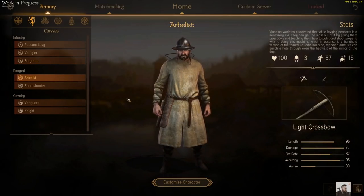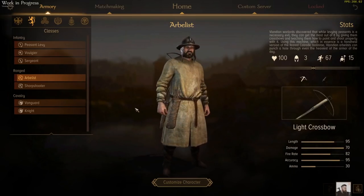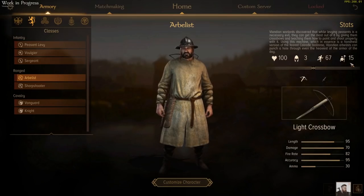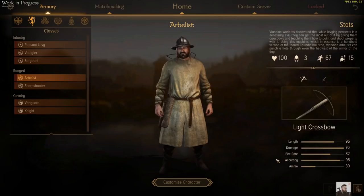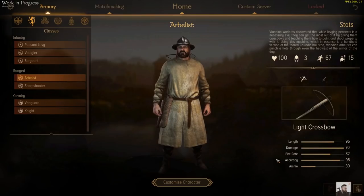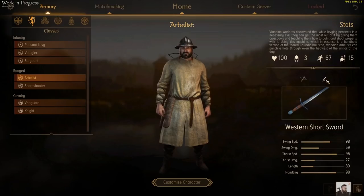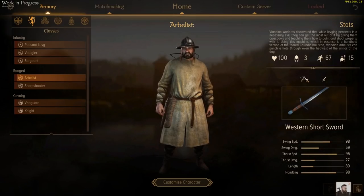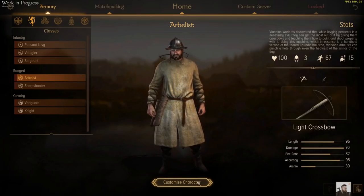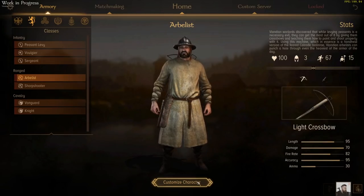So to your ranged choices, with the Arbalest — a crossbowman essentially. Crossbows are much more powerful in their damage and much greater in their range, although of course much slower in their fire rate. There's a fair amount of them in the unit and they don't have a lot of armour, so they aren't going to trade with other skirmishers very well, but they will be able to outrange most of the skirmishers, so that can be a strength for them. They do have a Western Shortsword to defend themselves in melee, but they're not going to do too great in melee. Crossbows — very powerful if you can keep them alive long enough. Potentially great for taking out enemy bows from afar.